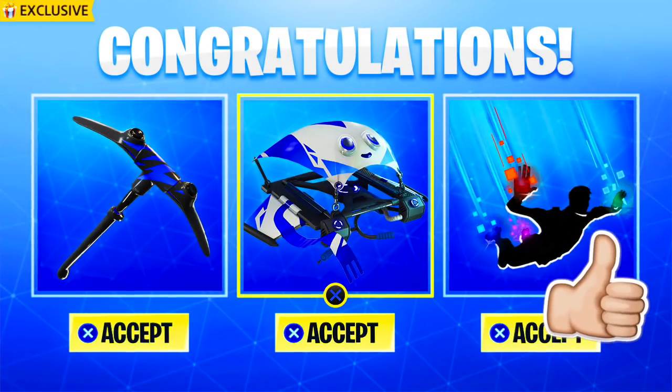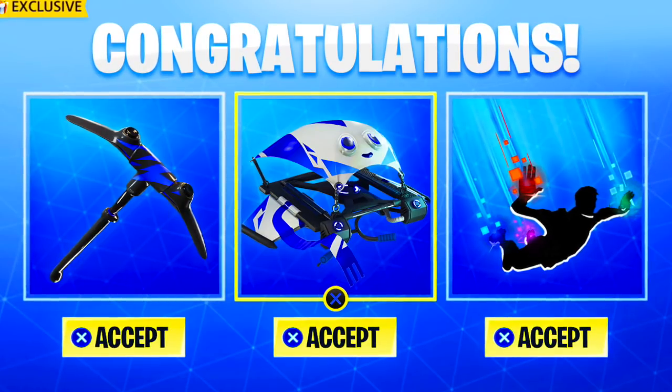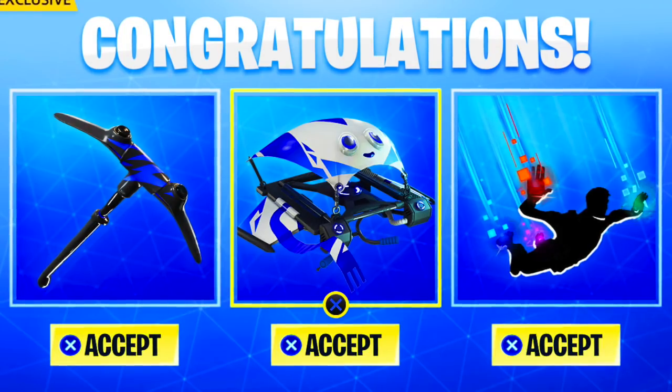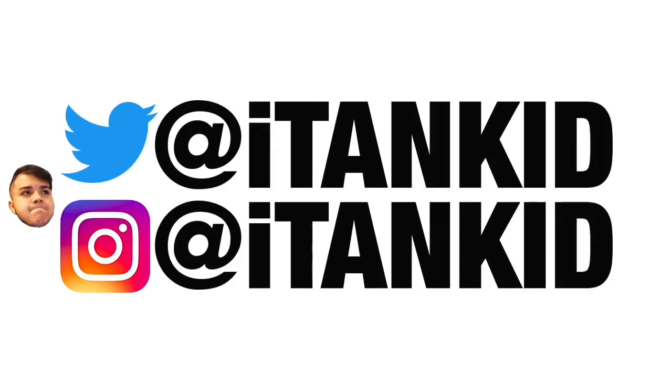Those are the new skin packs, that's how you download it, and that's what they look like in game. The Controller harvesting tool, the Flappy glider, and the Artifact Contra — out of all of them I'd use the Contra the most. Let me know in the comments what console you play on and what you think the next skin pack should be. Hopefully you enjoyed — drop a like and subscribe if you haven't already. Thanks for watching, have an awesome day, stay safe, and I'll catch you in the next one.